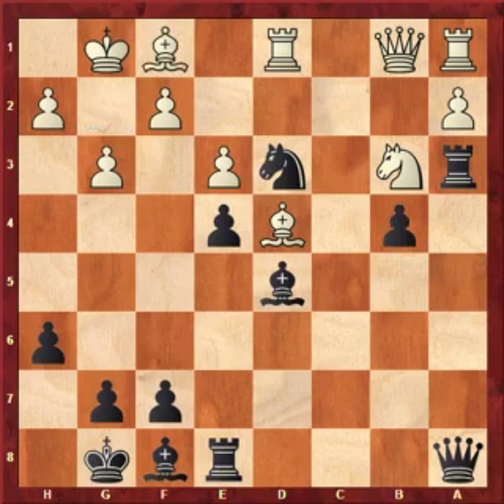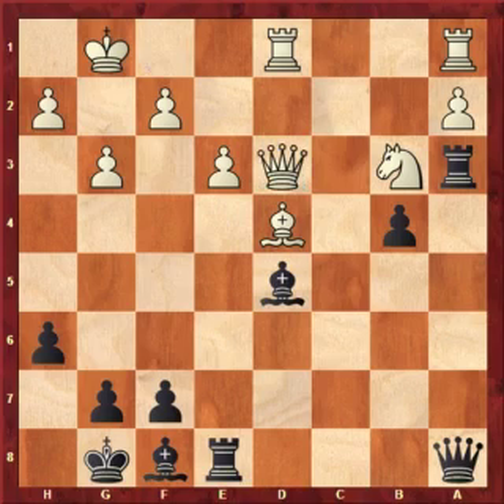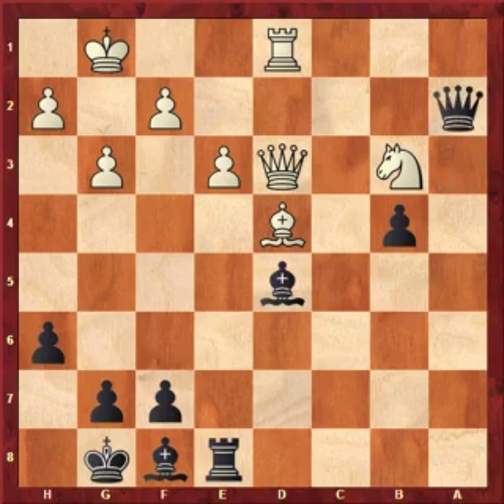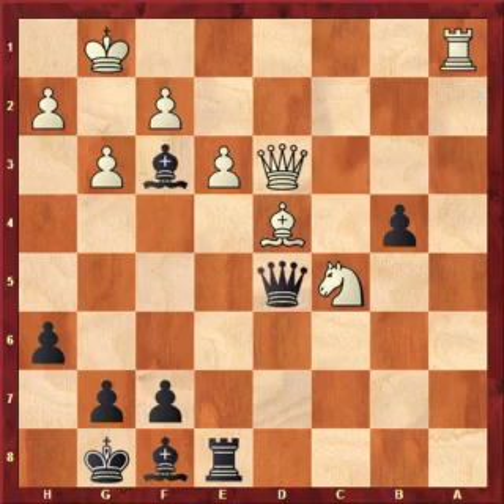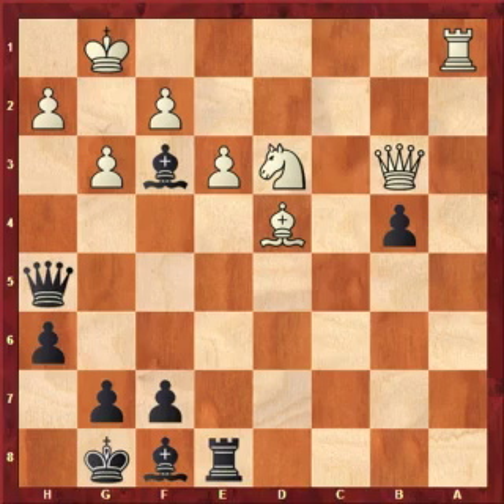The b-pawn goes to b4 next move. Bf1, now b4. White decides he needs to eliminate the knight on d3, even though doing so leaves his light squares around his king very weak. He takes, then Rxa2, Rxa2, Qxa2 — leaving Black clearly better because he's got an outside passed pawn and all these squares are weak around White's king. Probably the best chance for White. He plays Nc5, and Black goes Bf3 — the bishop is immensely strong here. After Ra1, Black goes Qd5, trying to come over and get into h3 and give Qg2 mate. Qb3, Qh5, Nd3 — White is hanging on but only by the skin of his teeth.